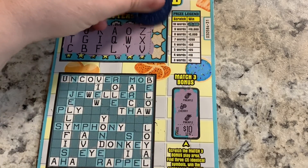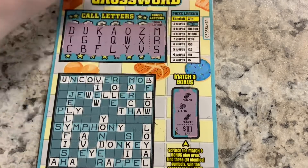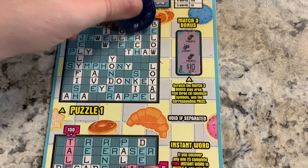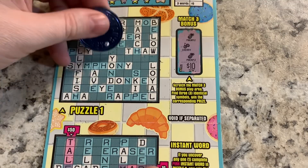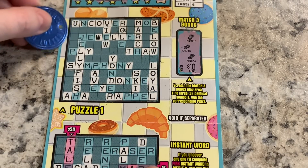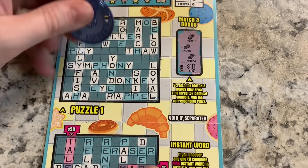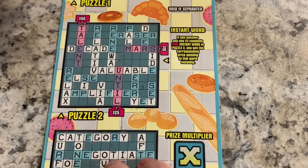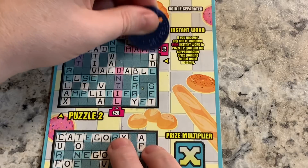Bonus letters: we have M, R, S. No E. We'll just have one word here. I don't see a winner on that one — M, R, S. There's a word MARS. Hey, ten bucks!